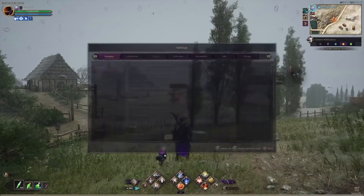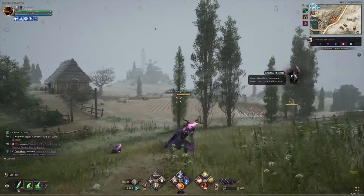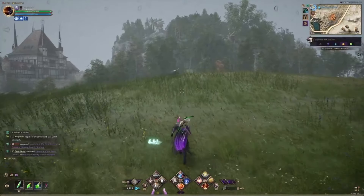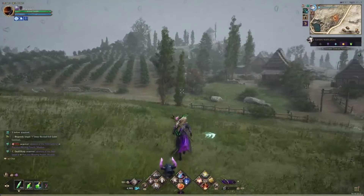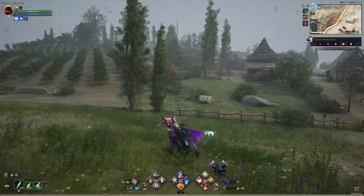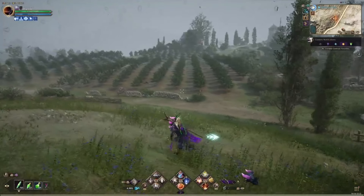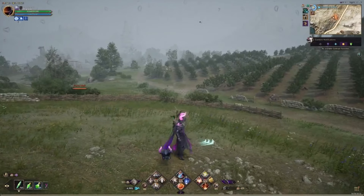Prevent falling: whenever you're near an actual edge — not something like a fence, but an actual platform edge — if you walk towards it, it won't let you fall off. That's useful when you have to platform or when you need to climb to reach things like books.